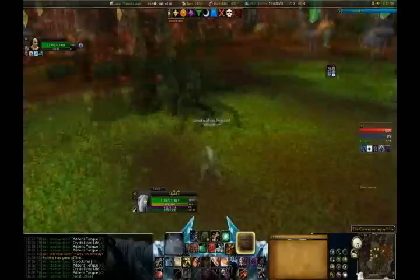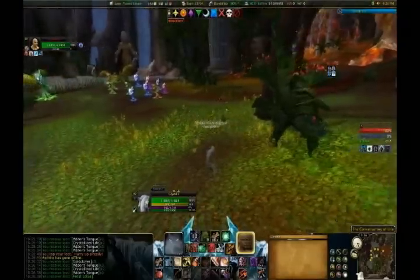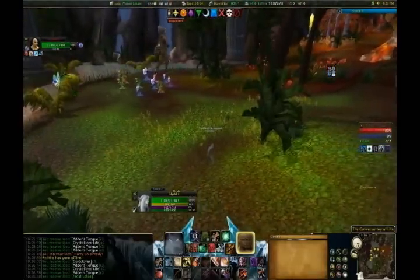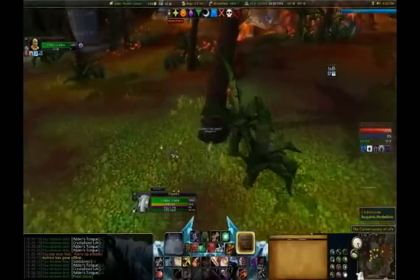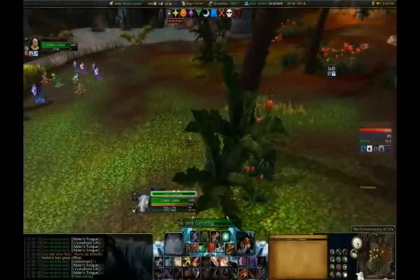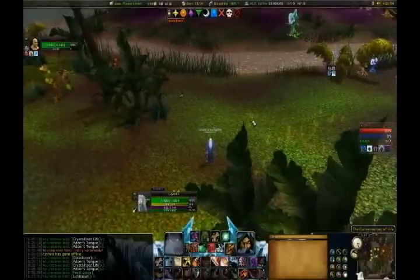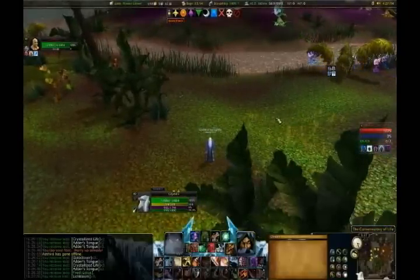If the flower packs are near Freya and aggro you, they will pull her. Freya is now going to walk up to the yellow crystal over there, so we're going to herb. It's possible to herb it with her just standing right there, you just have to be a little bit more cautious. And again we're waiting on this flower pack just to make sure this herb up here is safe.